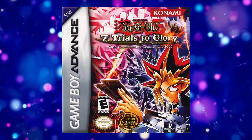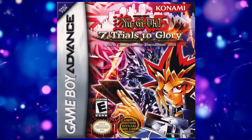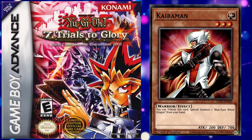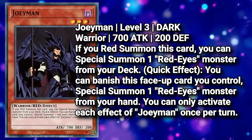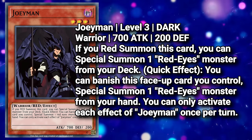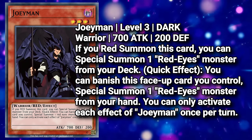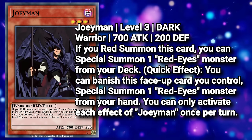Now that we've set the stage for disaster, let's look at some examples. Full disclaimer, I'm leaning fully into the theme of red. In early 2005, a bundle version of the Game Boy Advance title Yu-Gi-Oh! 7 Trials to Glory World Championship Tournament 2005 debuted Kaiba Man as one of the three included promo cards. This card has become a fan favorite among the player base, but for nearly 20 years the player base has patiently awaited a Red-Eyes counterpart. The wait is finally over. Joey Man is my first example of a red card — a level 3 dark warrior with 700 attack and 200 defense. If you red summon this card, you can special summon one Red-Eyes monster from your deck. Quick effect: you can banish this face-up card you control to special summon one Red-Eyes monster from your hand. You can only activate each effect of Joey Man once per turn.